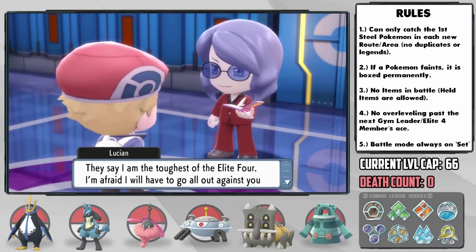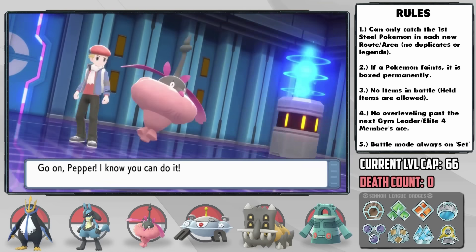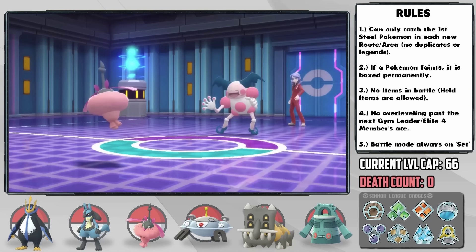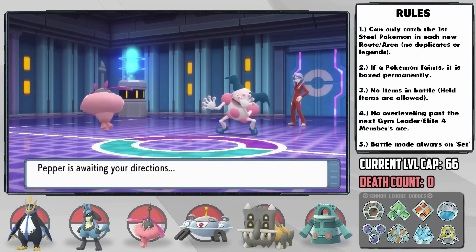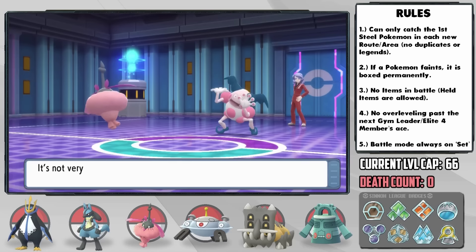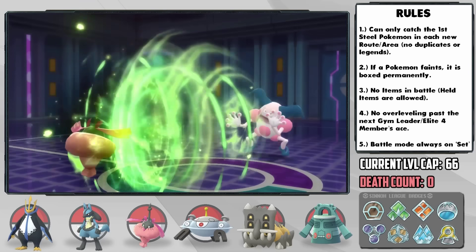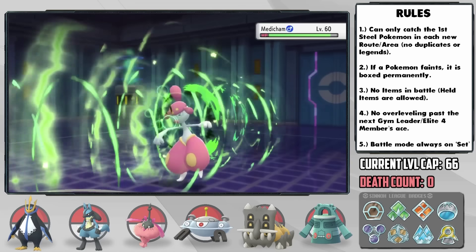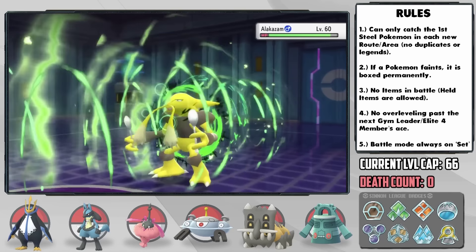Up next is Lucian, the Psychic-type Trainer, and it's time for Pepper to shine once again. He leads with Mr. Mime, which does have Light Screen and Reflect, but Pepper resists both Dazzling Gleam and Psychic, and both of her types are super effective against both of Mr. Mime's types — so we can set up plenty of Quiver Dances and sweep through his entire team with STAB super effective Silver Powder-boosted Bug Buzz. We even outsped Alakazam, which I was kinda surprised about.